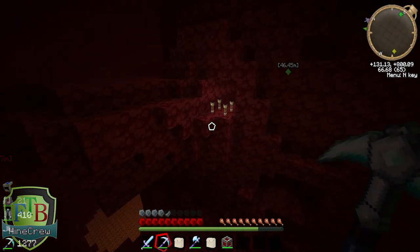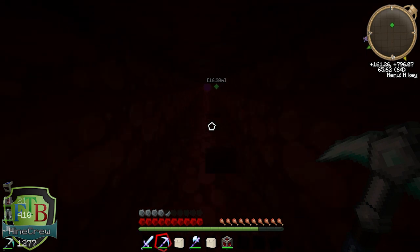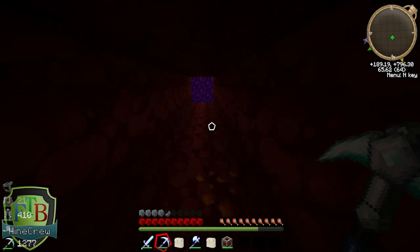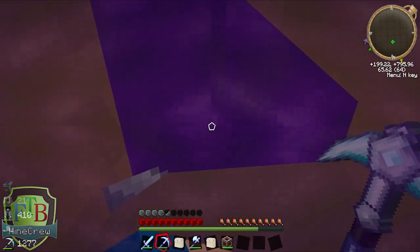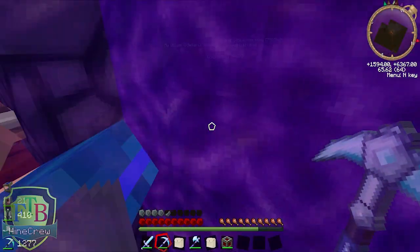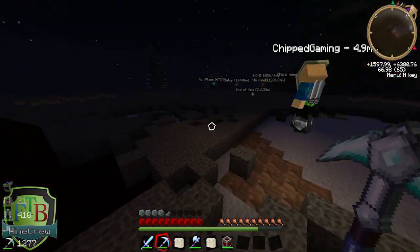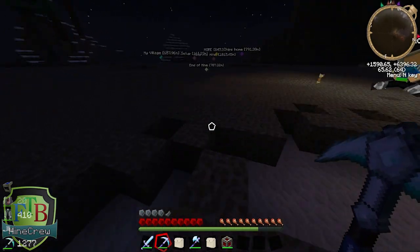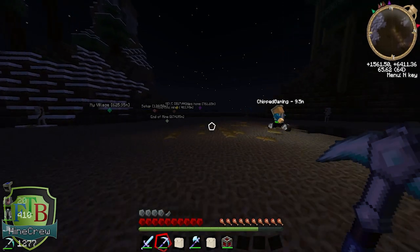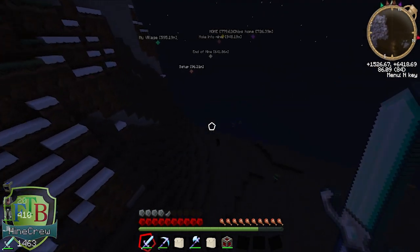Nothing really has happened to our Nether Hub yet — we haven't even done much of our rail, which we need to do because I really want to get a train going along there. I've sort of been thinking — what are our main goals in Feed the Beast? Mine is to make some sort of train-related factory. Something along the lines of setting up a railway station to spawn and around the whole server. Having turtles which automatically place them — it's all cool.